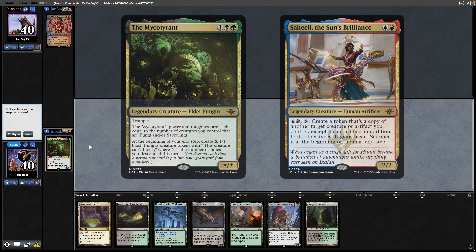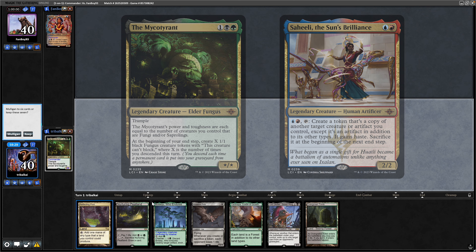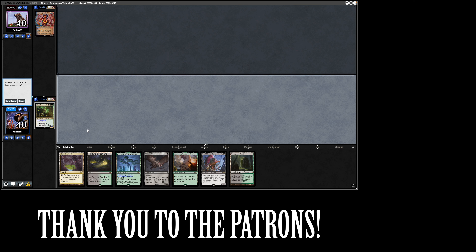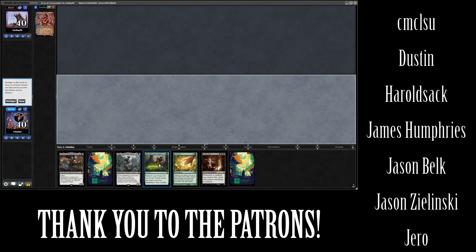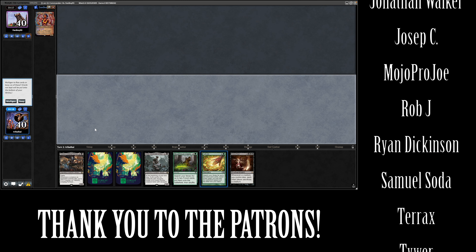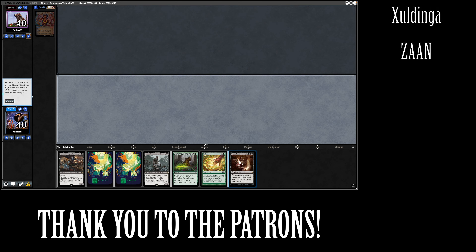The Mycotyrant versus Saheeli. I've been looking at building Saheeli myself, so I'm not sure if you'll see it this week or not. But as for this hand, only doing anything on turn three, so we're going to get punished for mulliganing this one, probably. Okay, missing some black mana, but hopefully I can get into the Cultivate. We'll try this — get rid of the Grave Pact.